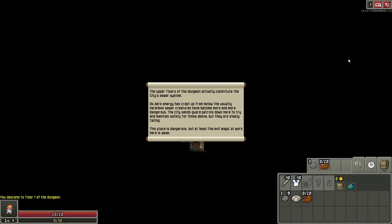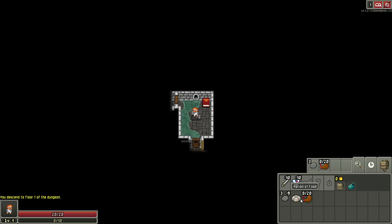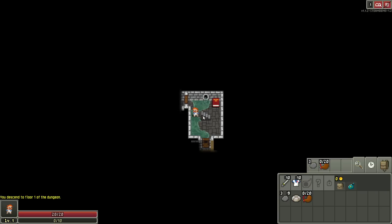The upper floors of the dungeon actually constitute the city's sewer system. As dark energy has crept up from below, the usually harmless sewer creatures have become more and more dangerous. The city sends guard patrols down here to try and maintain safety for those above, but they are slowly failing. This place is dangerous, but at least the evil magic at work here is weak. Do we have a little sailor outfit going on? Look at us. Oh, we actually have little character animations!